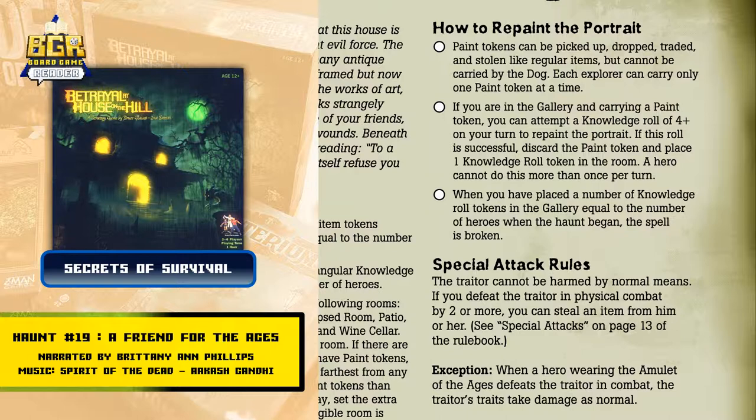Special attack rules: the traitor cannot be harmed by normal means. If you defeat the traitor in physical combat by two or more, you can steal an item from him or her — see Special Attacks on page 13 of the rulebook. Exception: when a hero wearing the Amulet of the Ages defeats the traitor in combat, the traitor's traits take damage as normal.